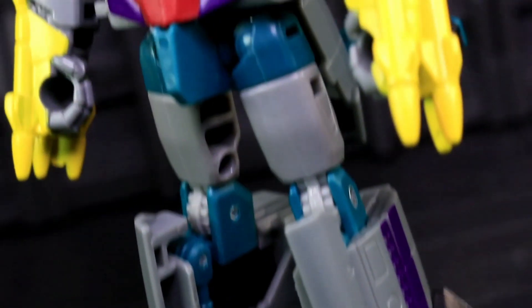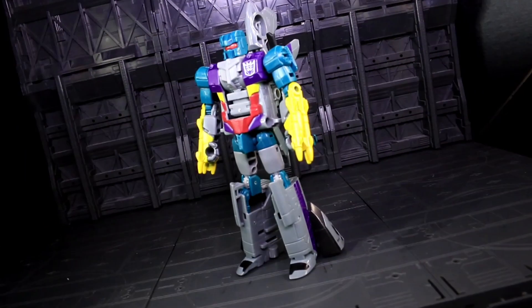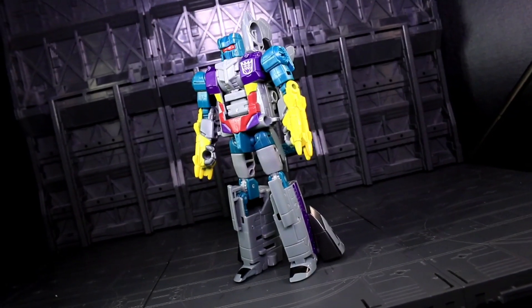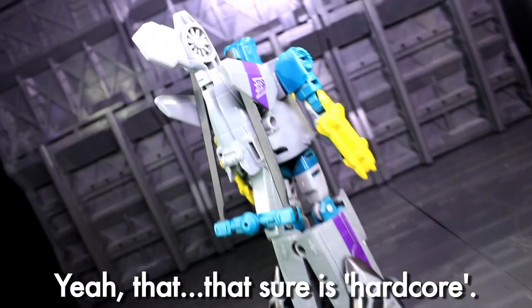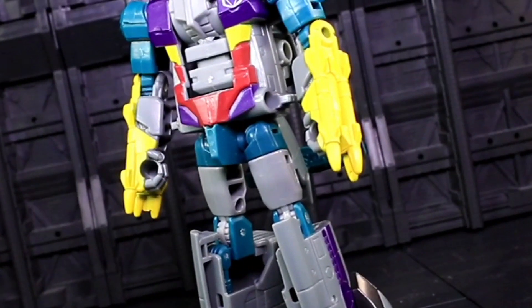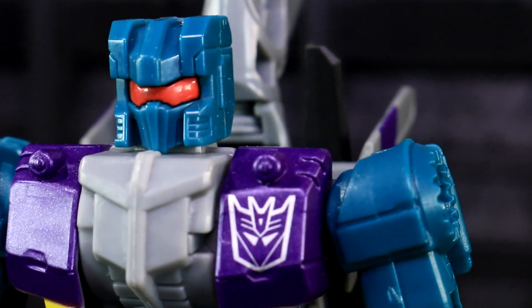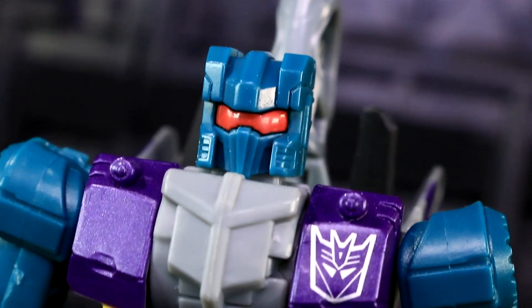Despite being a straight redeco as well, Vortex carries it so much more effectively than his aerial teammate. Most of this comes from his chest, which has a hardcore G1 toyetic combination of purple, yellow, and red. It's a small thing, yet it is so very key. What's less key are Vortex's hips, which, much like Blastoff's, look like a weird little pair of shorts. His head is badass, though, looking like the destined role for that sculpt all along, with its blazing red visor surrounded by on-topic turquoise.